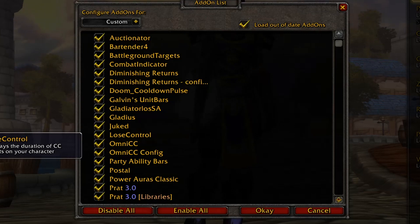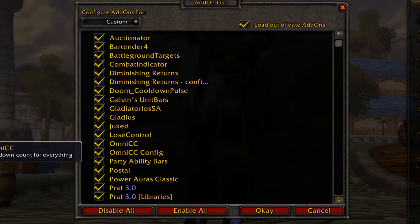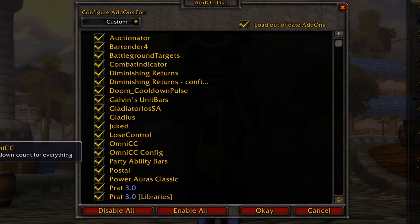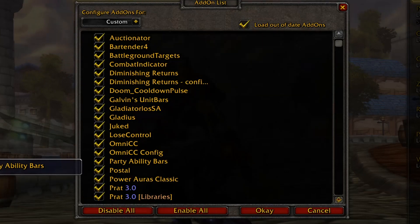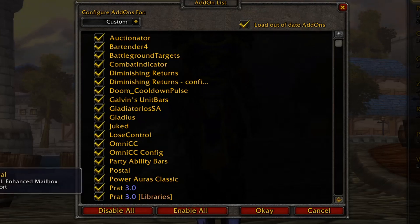Lose Control displays the duration of CC effects on your character — it shows you in the middle of the screen whenever you're CC'd, rooted, stunned, or whatever. Omni CC shows you numbers on your action bars and spells — it tracks the cooldown in seconds. Party Ability Bars are little bars, usually placed next to party frames, that show some major abilities and their cooldowns. So if my arena partner uses a kick, stun, bubble, or something I'd want to know about, this add-on shows me that. Postal — when I click my mailbox I get extra options, like opening all mails at once.